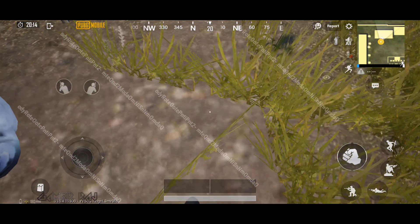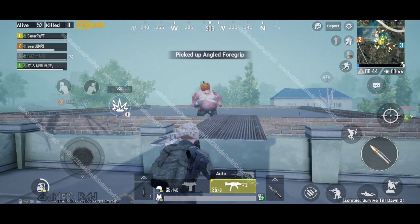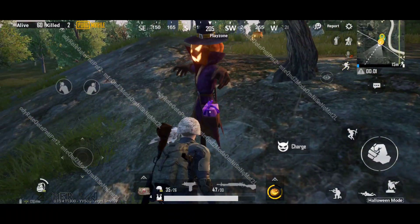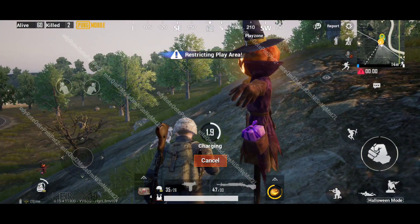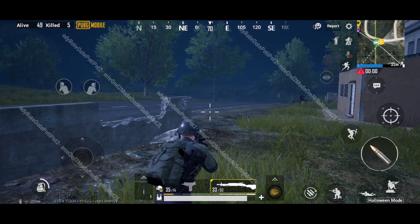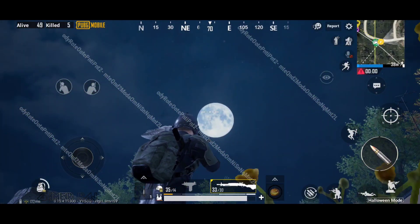This is the FPP training mode. And this is the new Halloween-themed Zombie Survive Till Dawn 2. There is also a new random Halloween mode when you select the classic match, along with some moonlit sky and other additions.